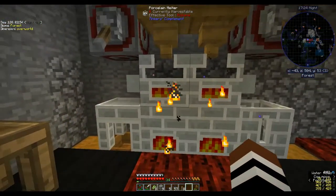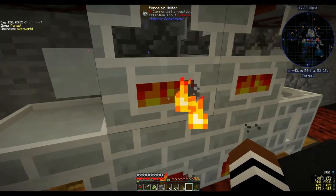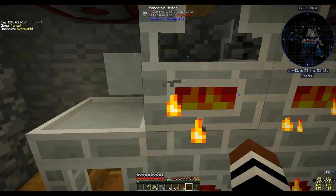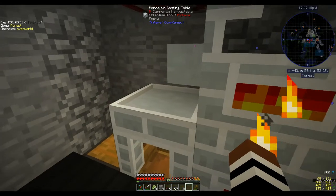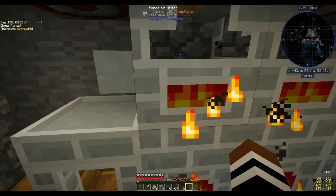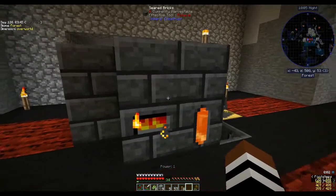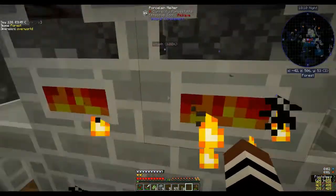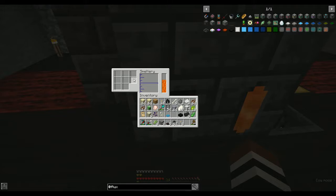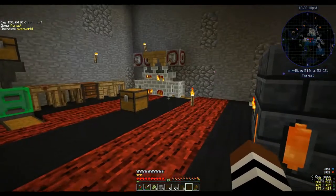We made this at the end of the last episode — I made an ingot cast because I was working out how to use the smeltery. You use it to get seared blocks, then I figured I could melt gold to make the cast and put a brick in, then use it how you'd use a Tinker's smeltery to get my blocks. So I made an ingot cast and a very basic, tiny smeltery — just six to eight slots — but it's there and we can use it if we need to.